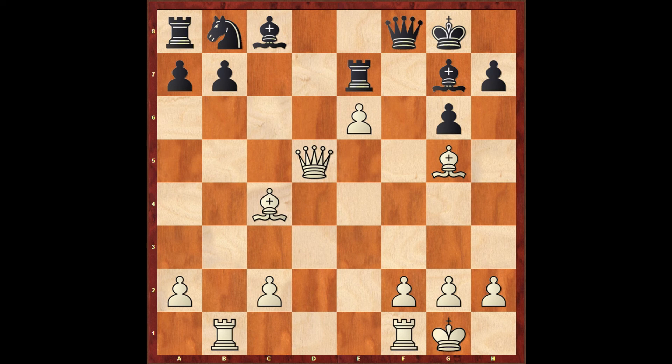Bishop takes e7, queen takes e7. Now it looks like white is stuck — how do we continue the attack? If white moves the rook to e1 or d1 to bring the queen in, black can just develop knight to c6 and might survive. So the key is to figure out how to open the a2-g8 diagonal.